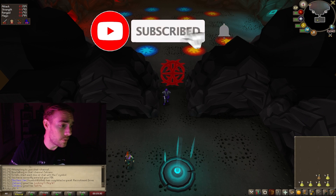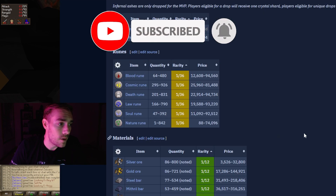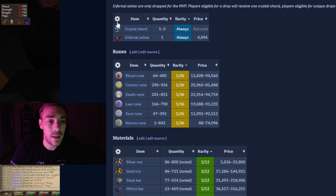The next thing I wanted to go over were some drops. On the wiki you'll see you always get one to three crystal shards, which is pretty cool. The MVP is going to get Infernal Ashes — they're the only one that gets Infernal Ashes, and we'll go over how to get MVP a little bit later.